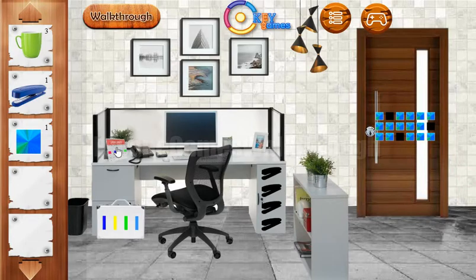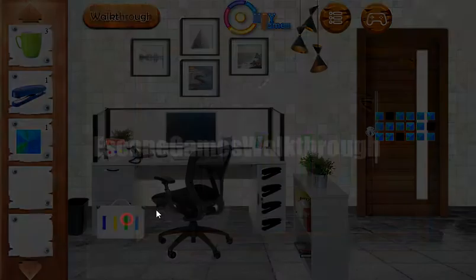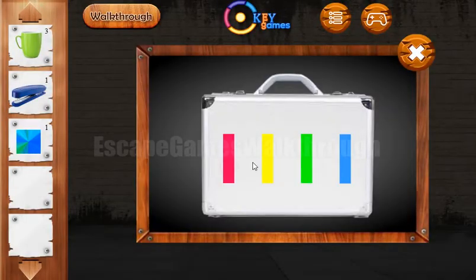Let's take a look at this hint. So it's red, blue, yellow, and green, and we need to set the same color stripes here: red, blue, yellow, green.